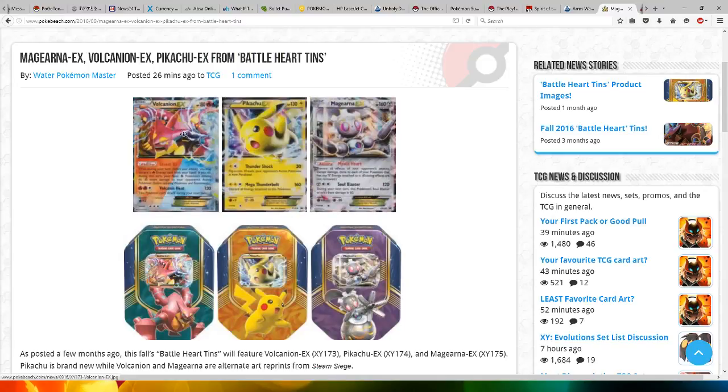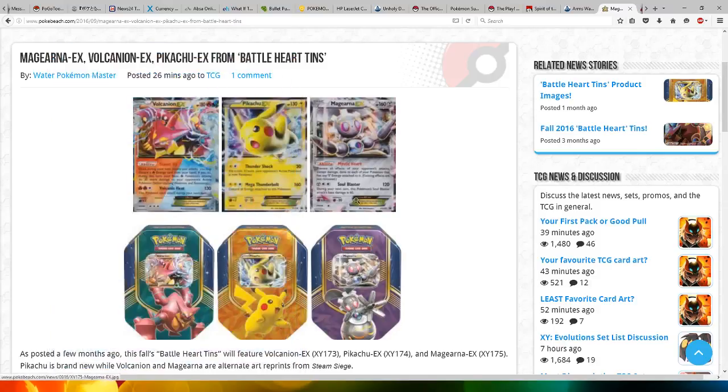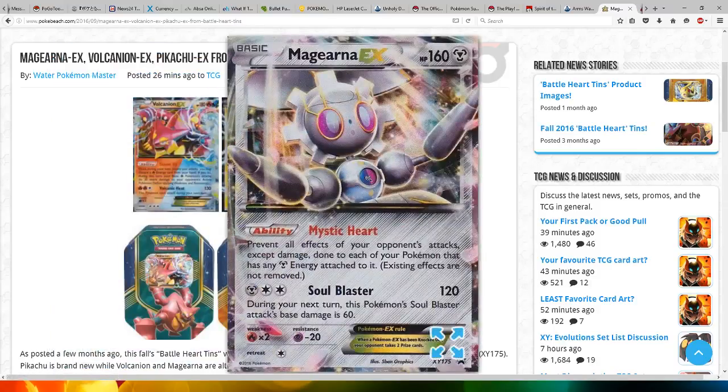We also got the alternative reprints from Steam Siege: Volcanion EX, which has the same attacks and everything from Steam Siege, and the Magiana EX one as well.